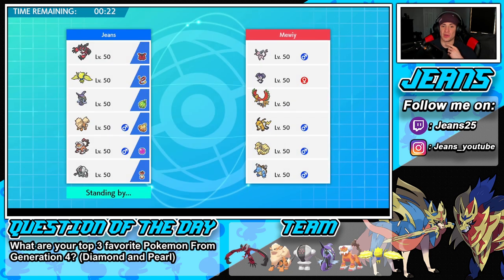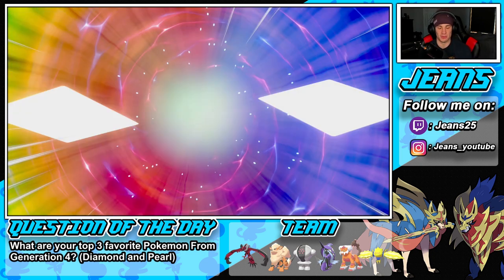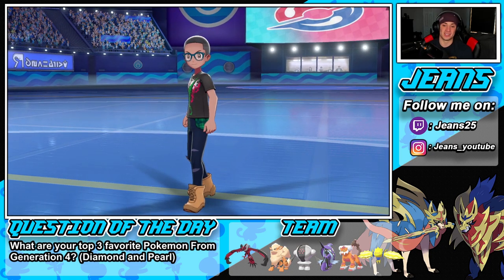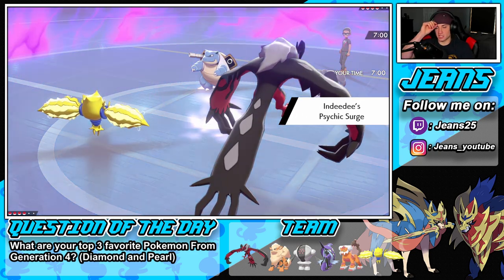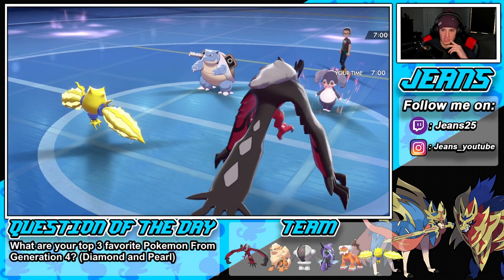He leads Indeedee and Blastoise. I'm going to Snarl turn one and drop an Electric Web. He goes for White Herb Blastoise — Smart Cookie play from Indeedee using Follow Me. Still, the Snarl comes out and we drop that Special Attack back to normal plus minus one. He loves it — Shell Smash comes out but he's still slowed down. I go into another Electric Web and he goes for Withdraw. Smart cookie play right there but the damage still hits Blastoise.